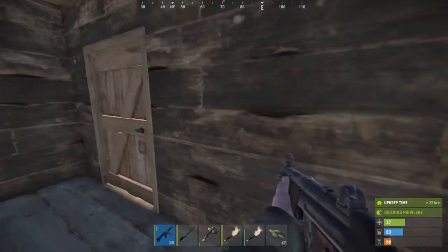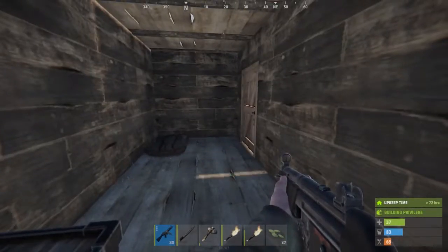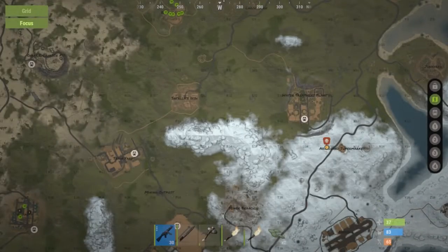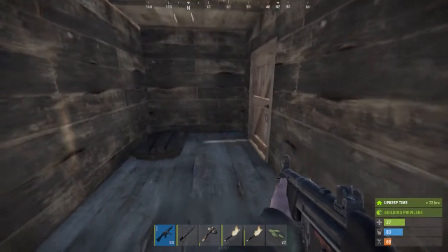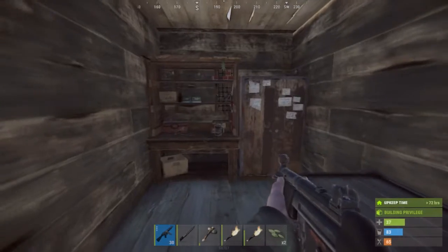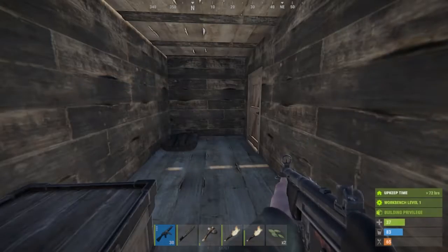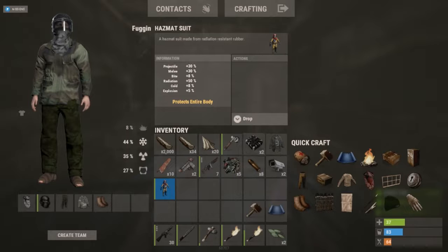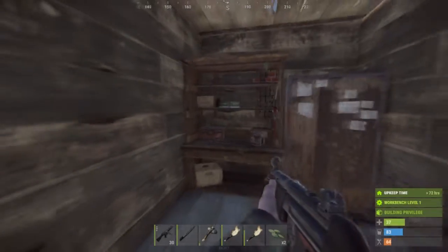Hey, what's up everyone, it's Mike and welcome to my first Rust video. I just did something pretty incredible - it happened kind of quickly so I didn't record it, but I just started this server. I made this shitty wooden base, but there was a lockbox in the water treatment plant and I was able to go over and get it. Somebody had already opened it and it was counting down, they were not around, so I was able to get it. I got a Thompson, an MP5, a hazmat suit, two C4s, a jacket, and some ammo - what a good start.